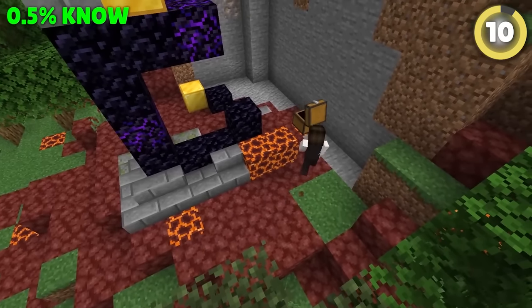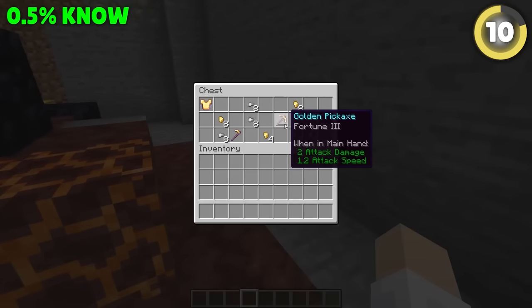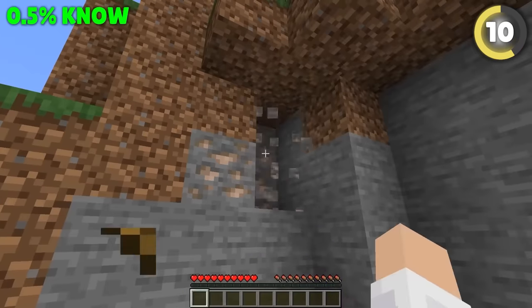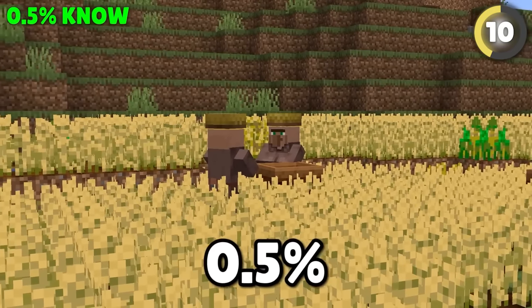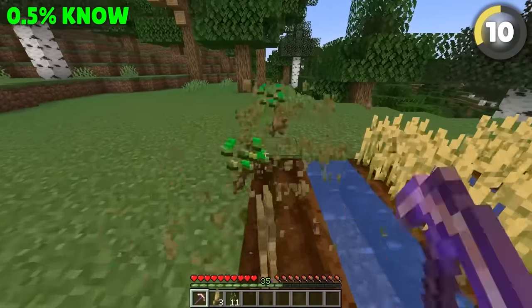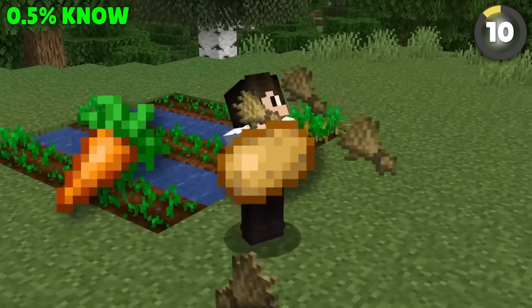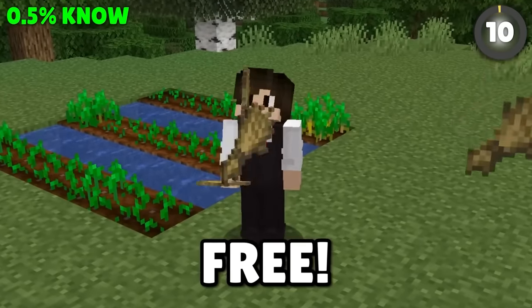One of the most common items you can get in ruined portal chests are these seemingly useless fortune gold pickaxes — this thing will break after like three iron ore. But if you're in the smartest 0.5%, you'll know that pickaxes don't break when destroying crops, so you can use the fortune enchant to get extra resources from your farm for free!